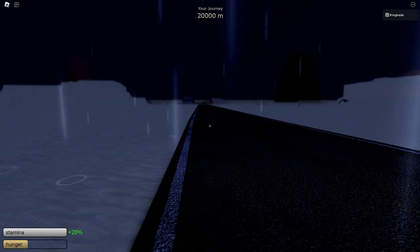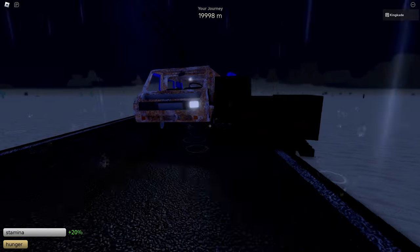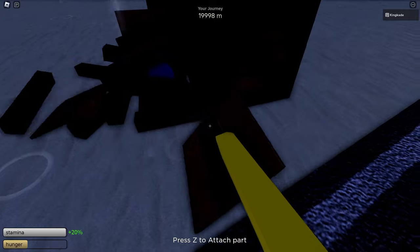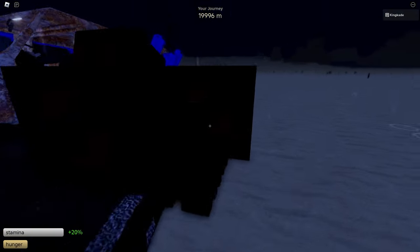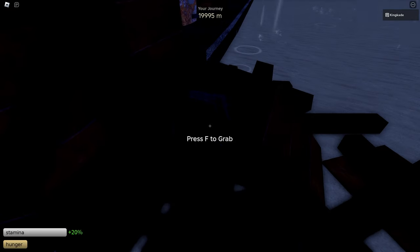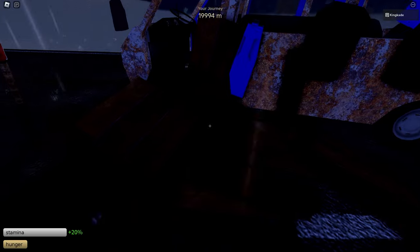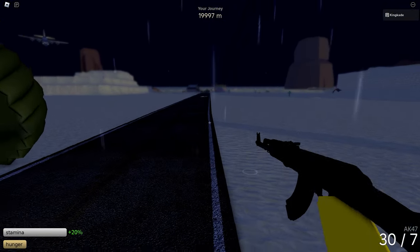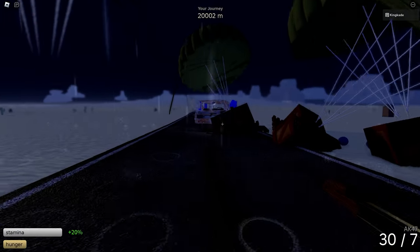We're now at 20,000 meters and the ghost town is just right up there. I went ahead and called in a supply drop for some guns because all I have is this one and a pistol on the back. Let's open these up and see what we can get — that is not a gun. Well, this is actually a weapon crate and not just a gun crate. We got a pistol, not the best. I'll go ahead and attach that to the car, but I'm pretty sure we have to defeat tons of people. Just looking over there, I think there's like 10 mutant people lined up.